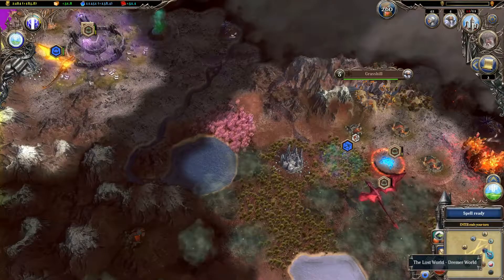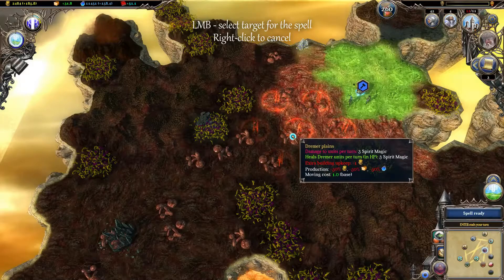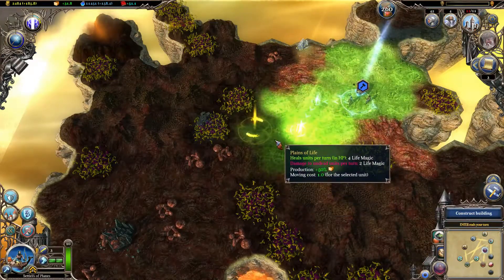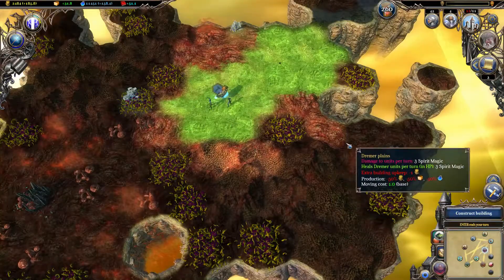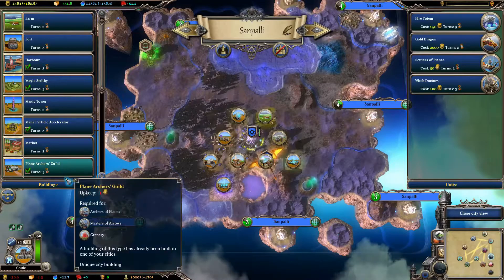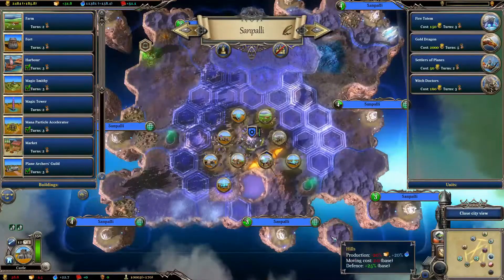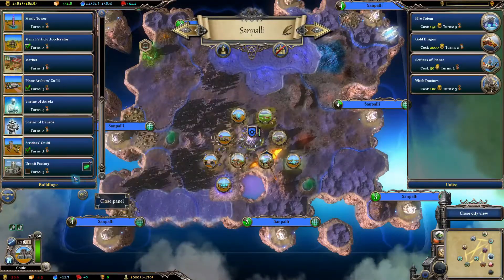Meanwhile in the Dremor world, I'm starting to settle. I need to transform this unpleasant territory in order to not kill all of my settlers. Let's see — you can build something, and you should build some mana stuff. Let's go to the Magic Smithy event. You grew, so we want some Uranium.